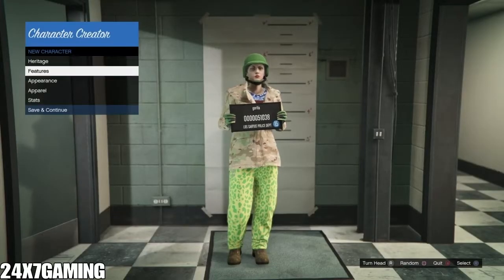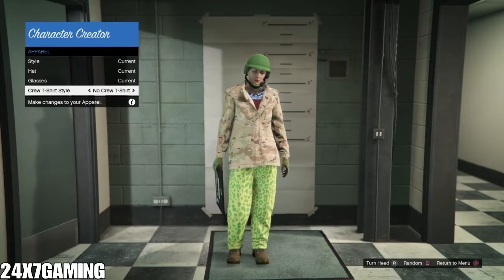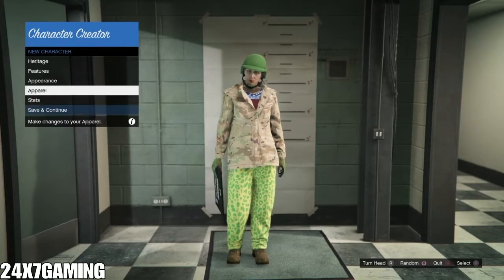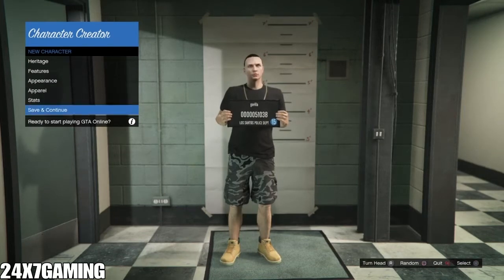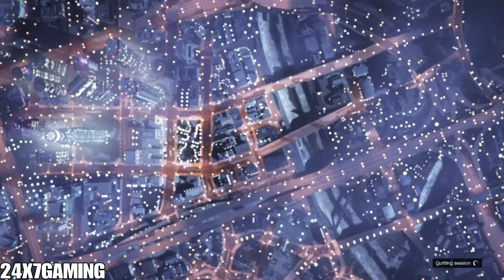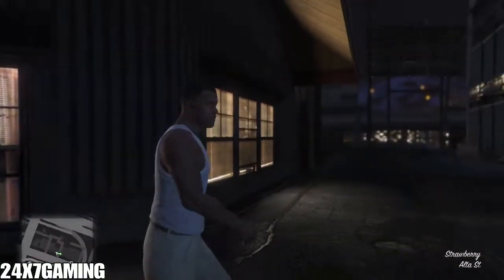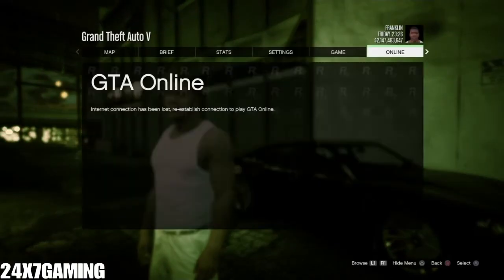Do the same steps: go to Apparel, crew T-shirt, hit Circle and down on the D-pad quickly. If done correctly, you can turn your character back into a male — save and continue. Then double tap the PlayStation button to disconnect internet. Hover over 'connect to internet' so it's ready. Once in story mode, connect the internet and go online.